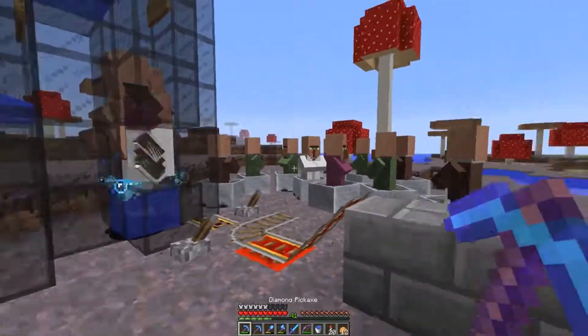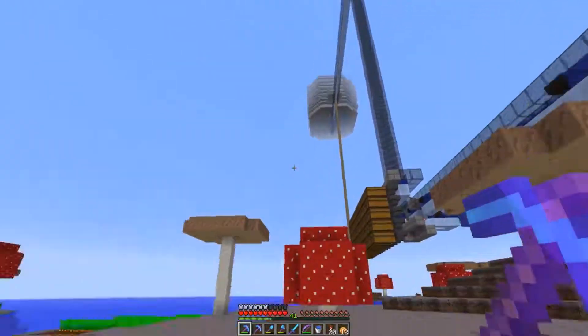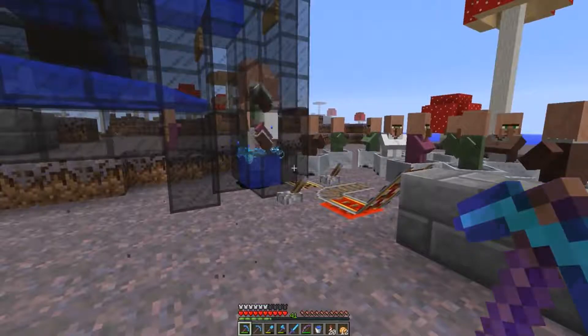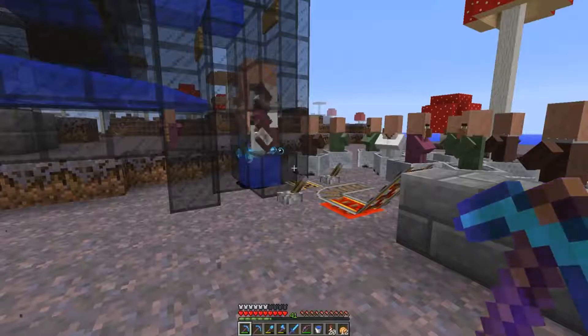As you can see these villagers are all over the place — that was from picking out villagers for the farm up there. I want a system that can do this a little bit easier, and a system where I can trade with the villagers I want. So today we're going to be making a villager trading area.